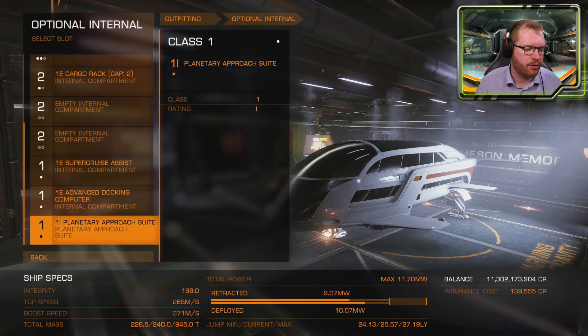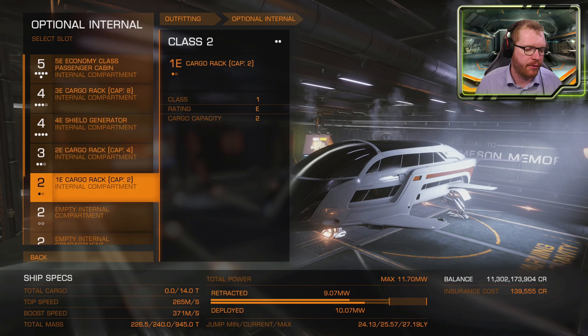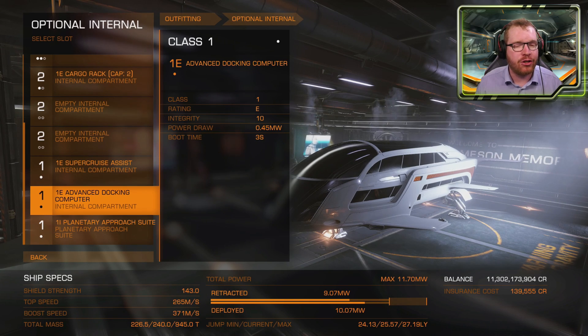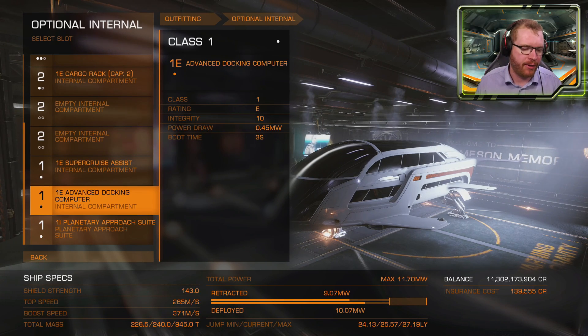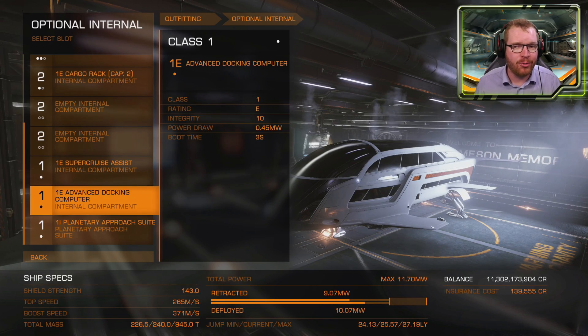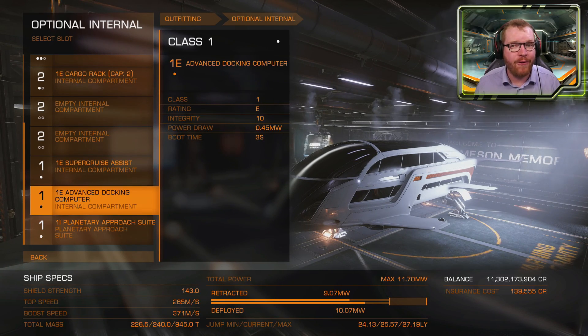Now we move on to the optional internals. We're going to get rid of the majority of what's fitted in here. I know a lot of newer players really like their advanced docking computers so the ship docks for them, but it is going to hold you back. On a mining ship you're so dependent on your optional internals that a docking computer is just too much weight. You will have to learn to dock manually at some point, so you might as well start now. The Dolphin is not a bad ship to learn in — it's small, light, and very maneuverable.